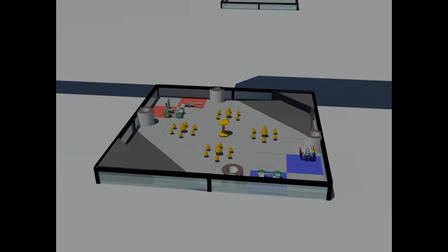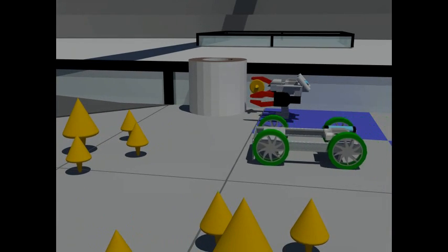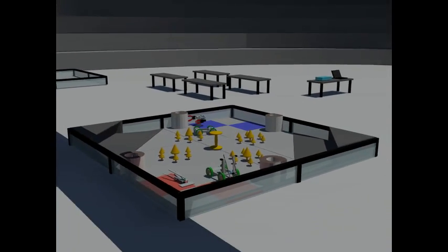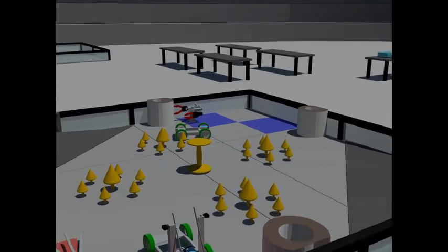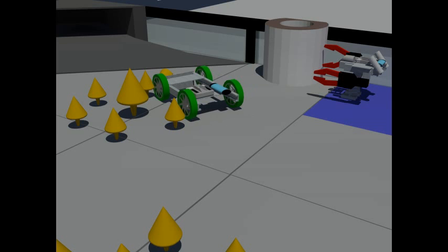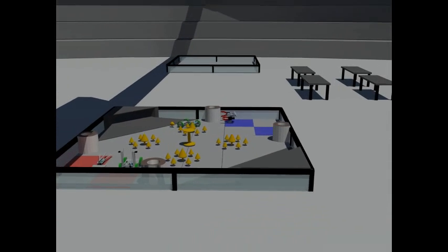Now let's see a match play out. All matches start with a 20 second autonomous period where robots follow pre-programmed tasks. Blue team scores one top, but it seems that red team has not attempted to score. Blue team tries to score again but it fails. Still, blue team wins autonomous, earning a ten point bonus.